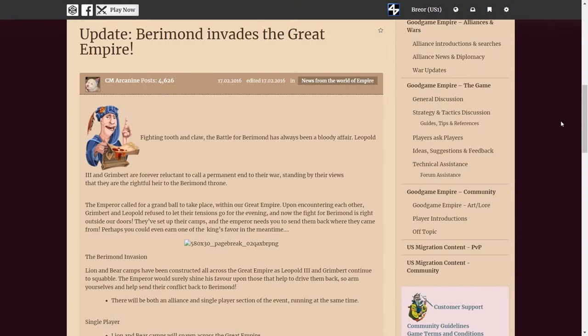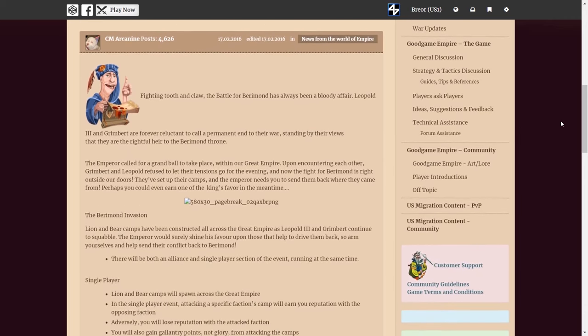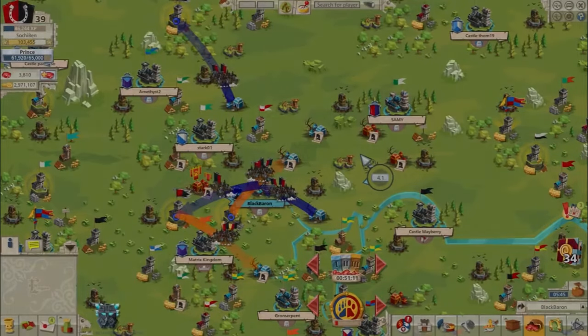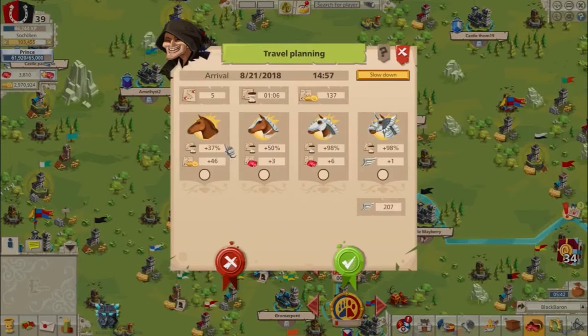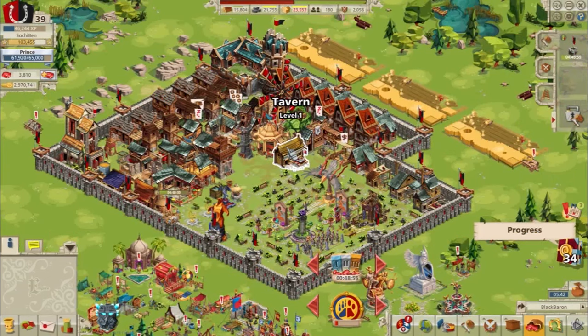Also in February, Good Game Studios introduced the Baramond Invasion — the version of the Battle for Baramond that appears in the Great Kingdom. Players would attack Baramond camps to collect gallantry and reputation points. The camps' defenses were similar to the Nomad and Samurai camps, but the Baramond camps would disappear and respawn after each attack, rather than simply leveling up, making it more difficult to run chains of attacks against them.